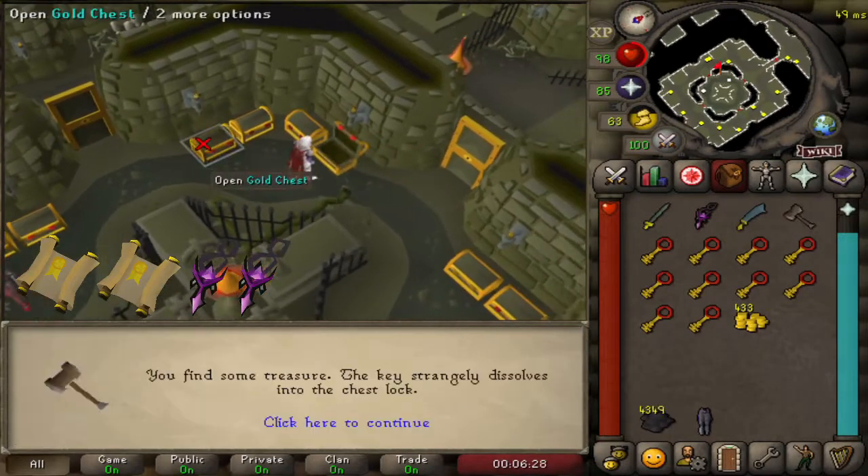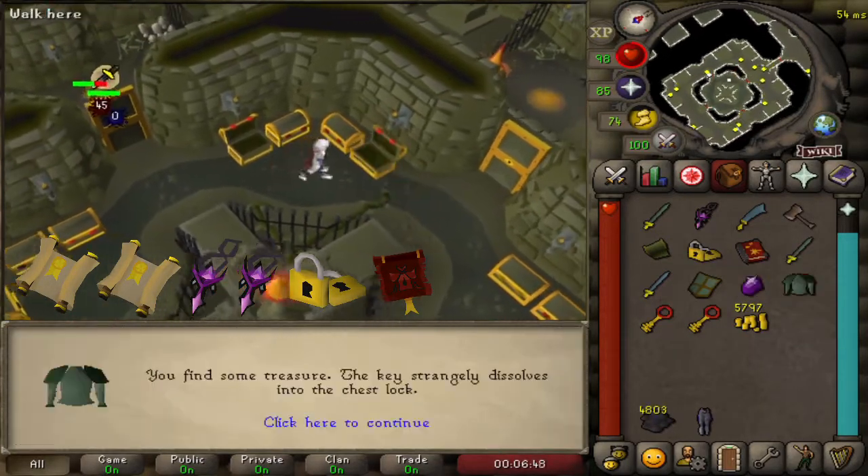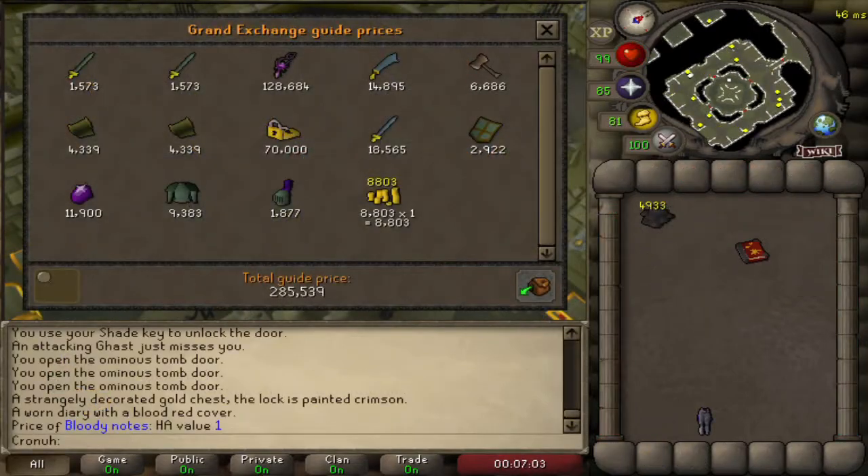Now things started to get interesting. We get our second amulet, our first gold lock, and we bagged ourselves the recipe book for the new bloodbark armor.